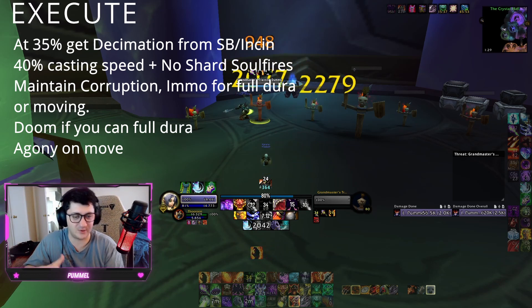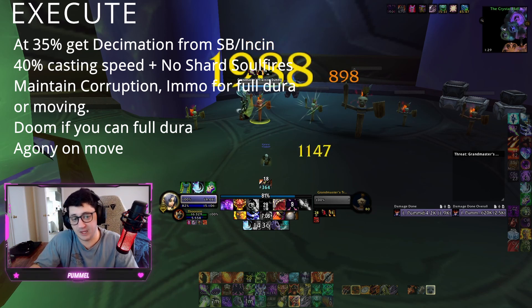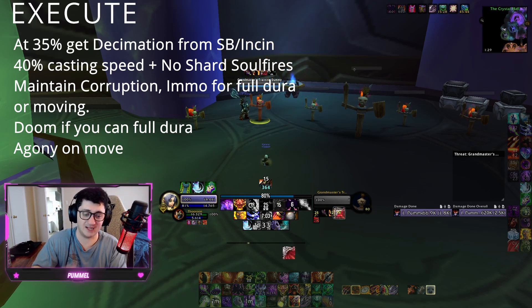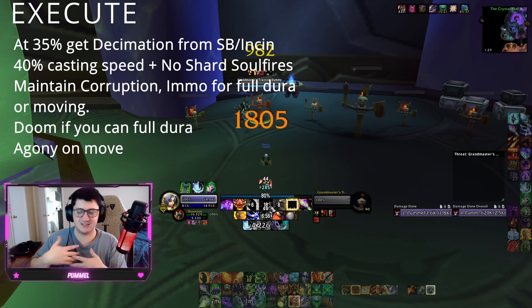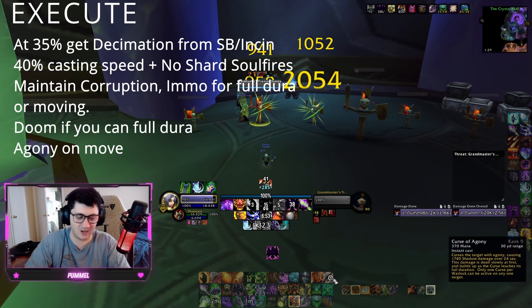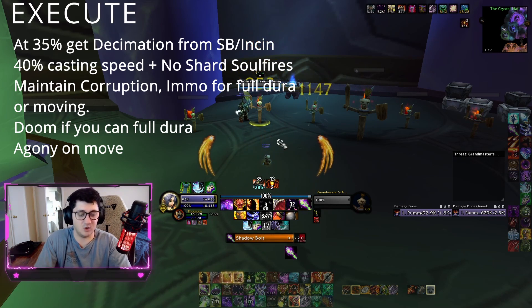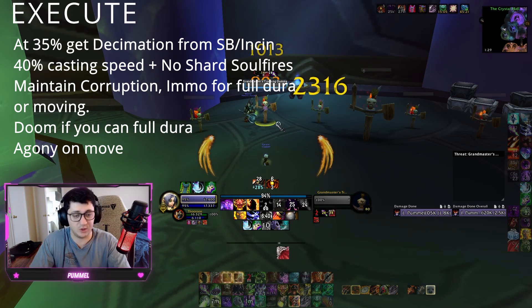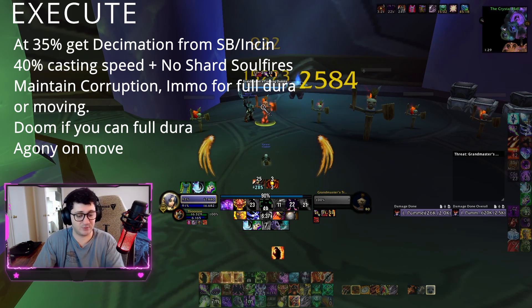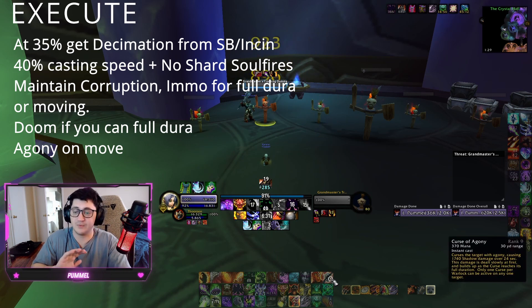In addition, we will put up Immolate if we get a full duration — a Soul Fire during execute will do more damage than Immolate. If you are on the move, you can put up Immolate because you won't have time for Soul Fire, and it kind of evens out. Same thing with Doom or Agony: if you have the full minute you can put up Doom, that's fine. But Agony is not worth the GCD unless you're moving and have nothing else to cast. During execute: keep Corruption up, use Immolate if you get full duration or you're about to move, Doom if you get the full minute — otherwise don't use Agony. It is much better to use Soul Fire.